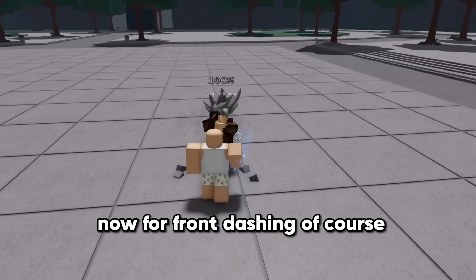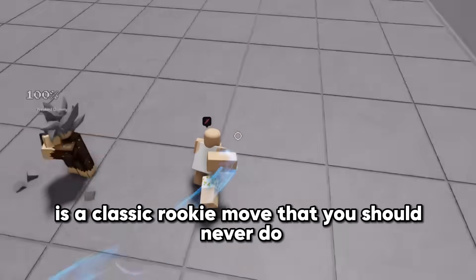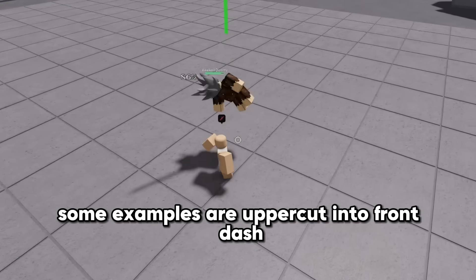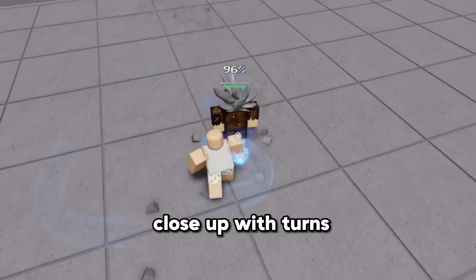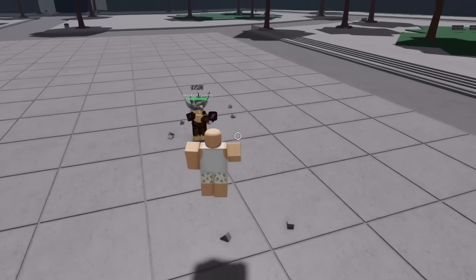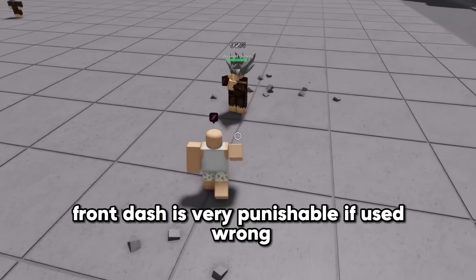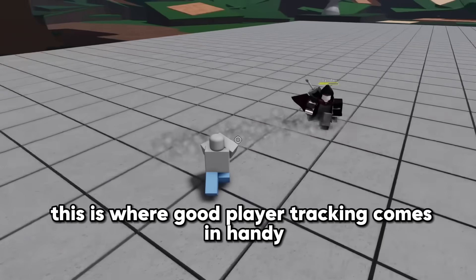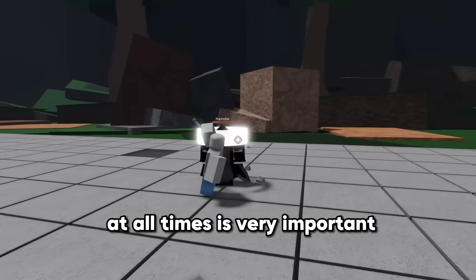Now for front dashing. Front dashing from a medium distance in a straight line is a classic rookie move that you should never do. Front dash is better utilized close up. Some examples are uppercut into front dash, straight up just front dashing up close, front dashing close up with turns if you think the opponent has poor tracking, and front dashing to combo extend or end. The main thing to take away is that front dash is very punishable if used wrong and even when it's used well. If someone is trying to go behind you with a front dash, this is where good player tracking comes in handy. Keeping your eyes and your screen on the opponent at all times is very important.